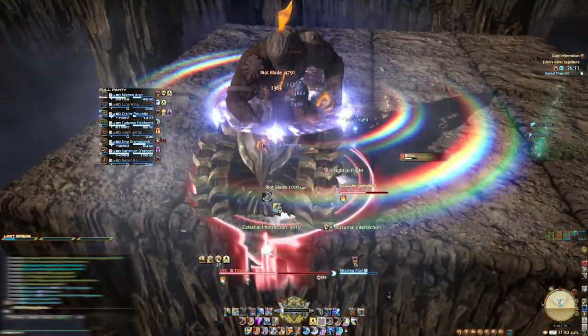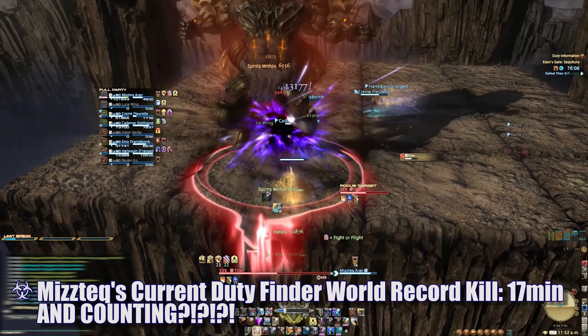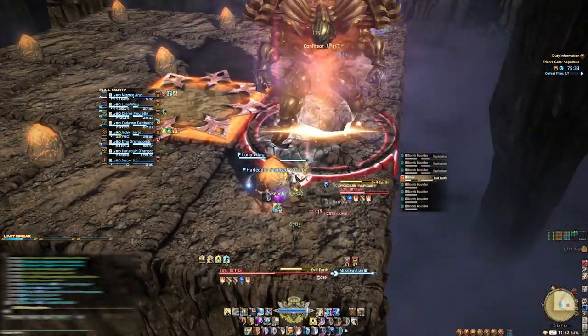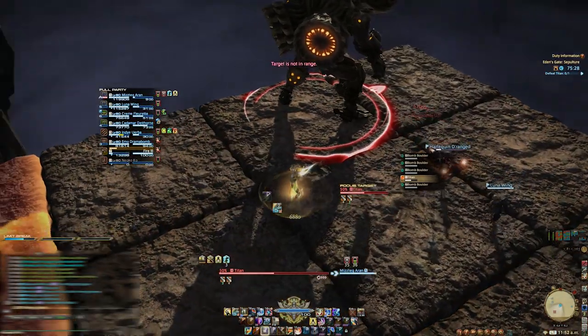At this point, you've seen every mechanic he'll throw at you. If you're lucky enough, you'll find that the fight does not seem to have an enrage, and as long as you can stay somewhat alive, you can probably limp your way to a win. This fight is all about dodging each attack and their shockwaves to minimize damage. If you have any questions or comments, please let me know. Soon we'll tackle Savage together. As always, thanks for watching. Till next time.